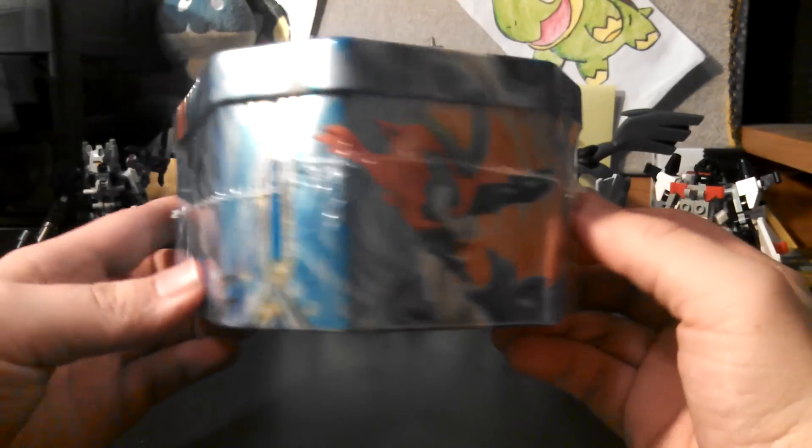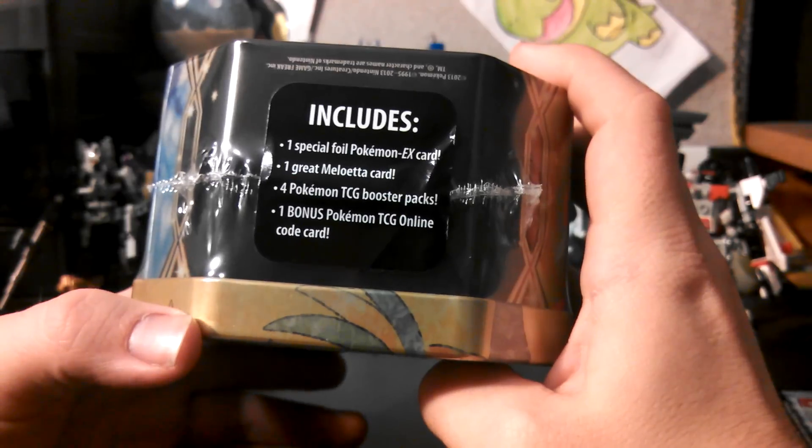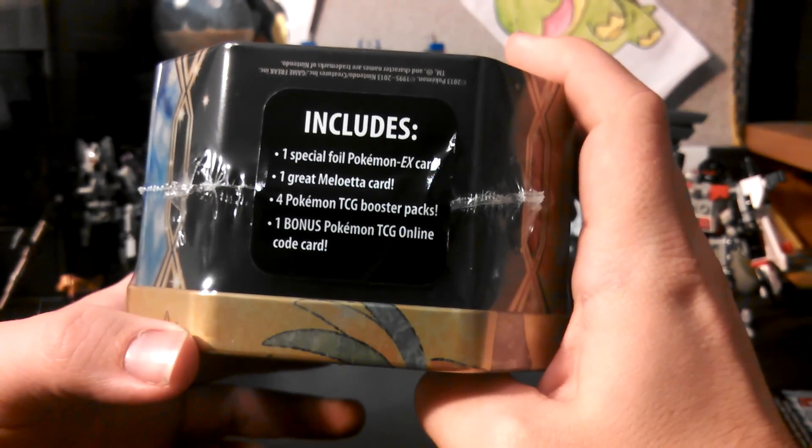Awesome looking Black Kyurem. There's the Keldeo again, and then White Kyurem. And of course, in every one of these tins, you get one great Meloetta EX, a Meloetta EX card, a special EX card, four booster packs, and an online code card.